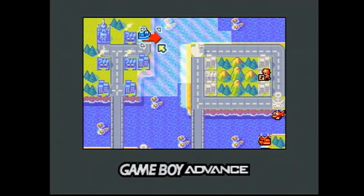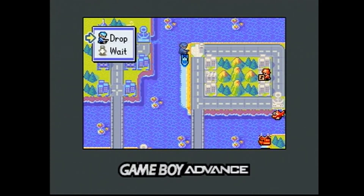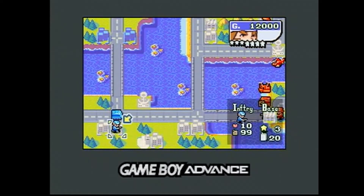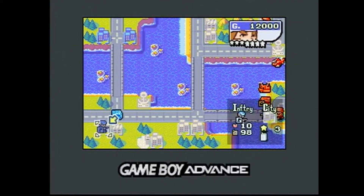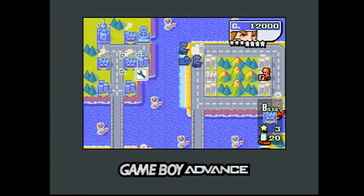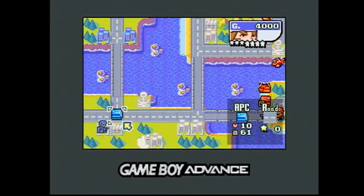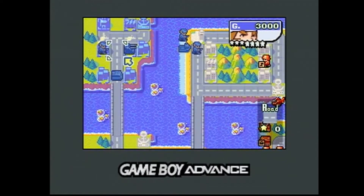Just like in the first game, in Advance Wars 2 you assume the role of various commanding officers, or COs, and battle other COs on tactical maps. You take turns with the opponent, moving your units around, capturing territories, attacking enemies, and positioning your forces strategically. So if you've ever played any turn-based strategy game before, this will be fairly familiar territory for you.